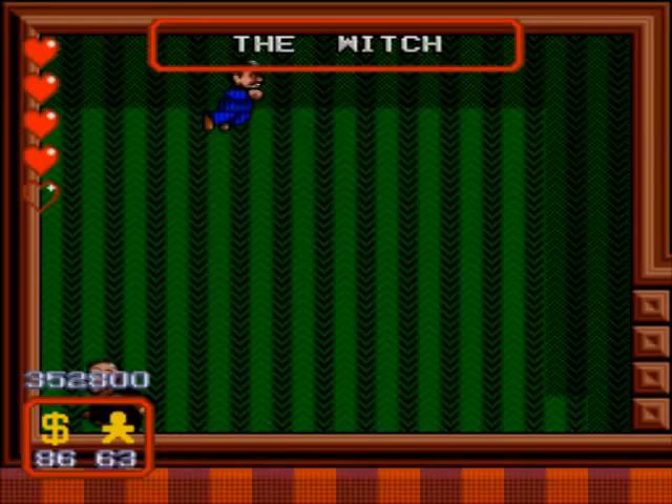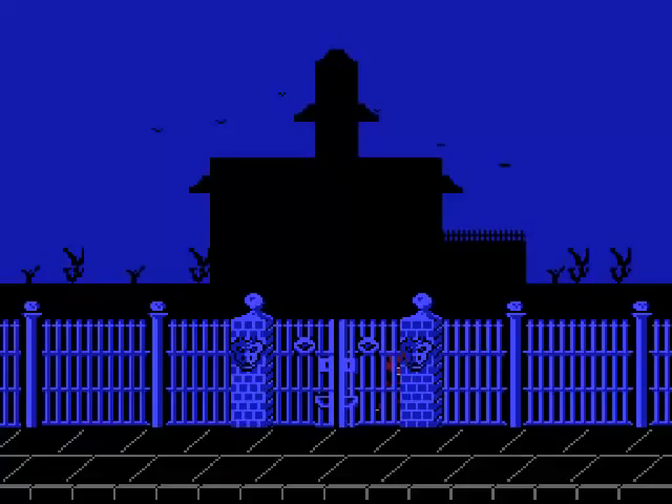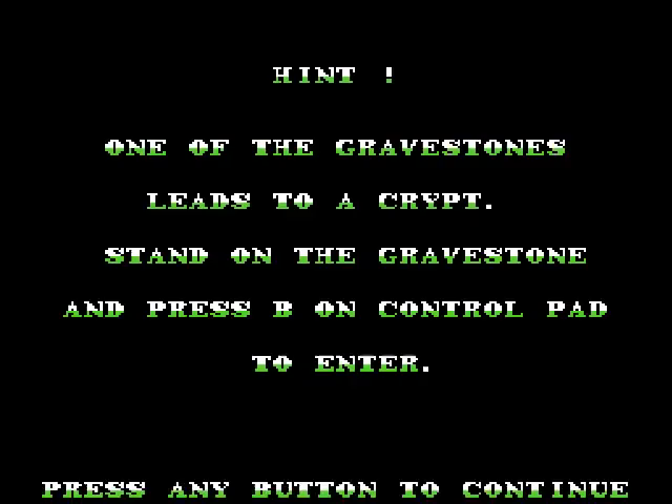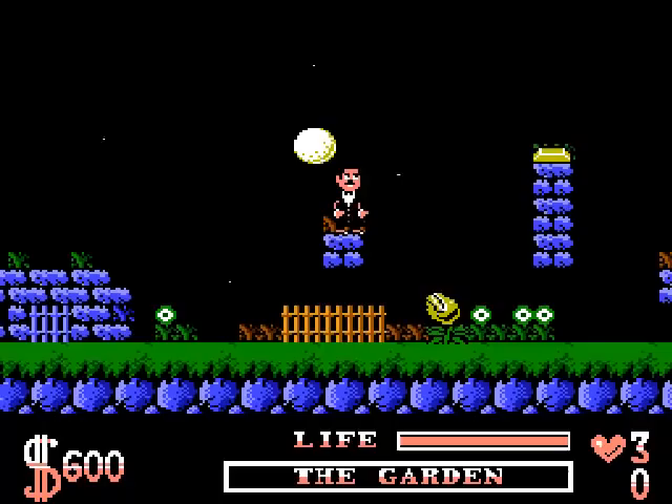The second alternate version we're going to look at is the NES version, which is about as far removed from the Super Nintendo slash Sega Genesis version as you could possibly hope to get. The game begins with a very Castlevania-esque intro of Gomez rushing towards the mansion in order to save the family members who have been kidnapped by Tully, again. And when I say Gomez, I'm being extremely generous, because honestly the main character sprite looks more like John Cleese than it does Raul Julia slash Gomez Addams.